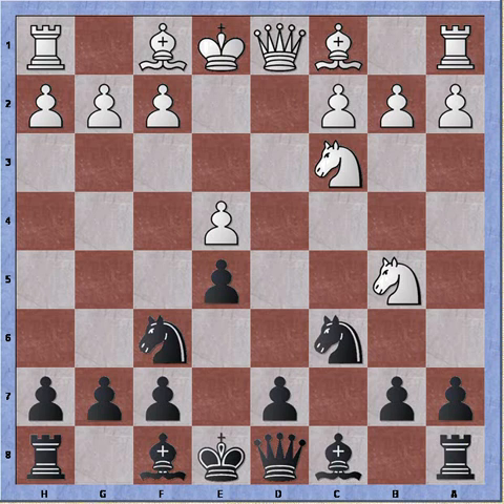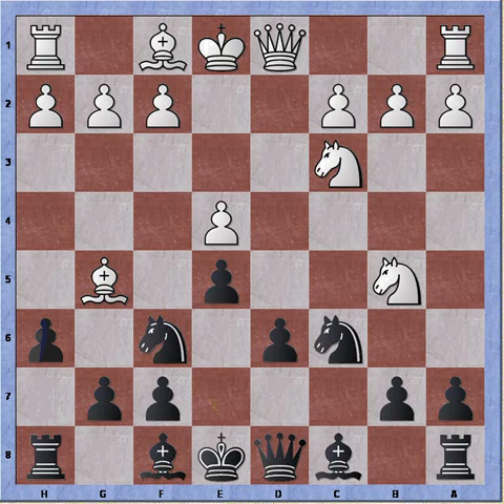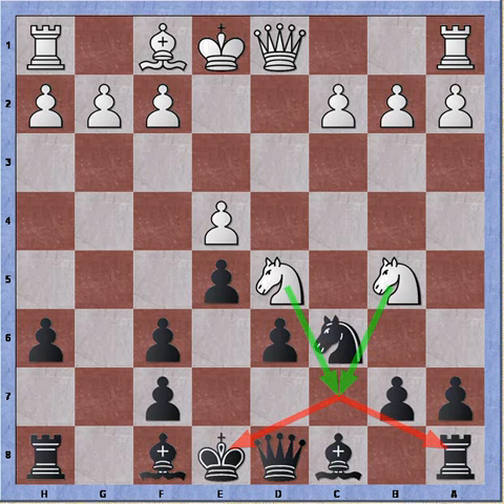I play d6 instead, so we're still following the book moves. And white plays bishop to g5. Now I can try to chase away either the bishop or the knight. If I play h6 to chase away the bishop, white can play bishop takes knight, pawn recaptures, and knight to d5. We can see that white has a strong attack going with a knight outpost - so chasing the bishop away is impossible.